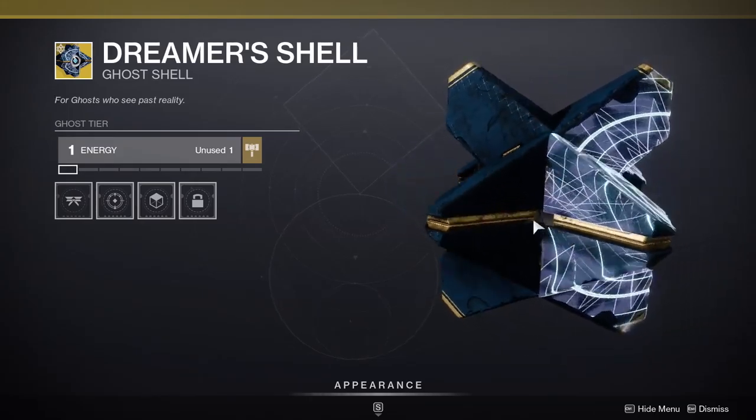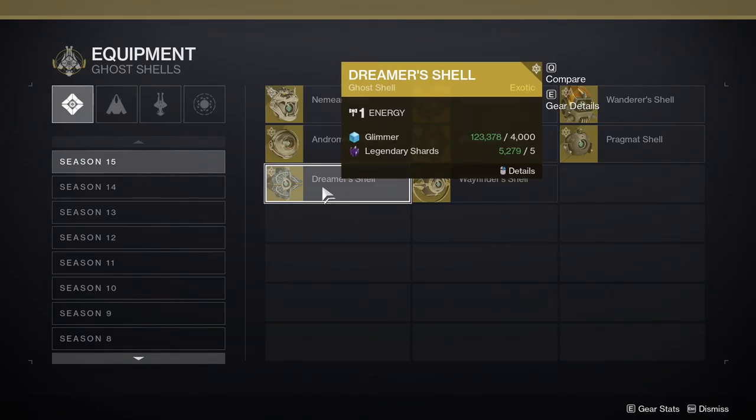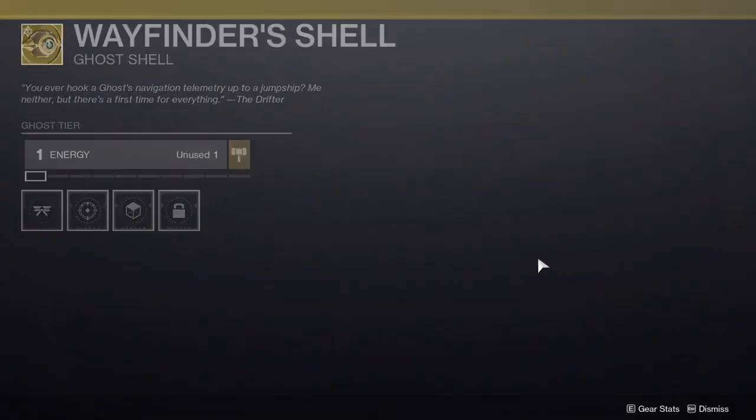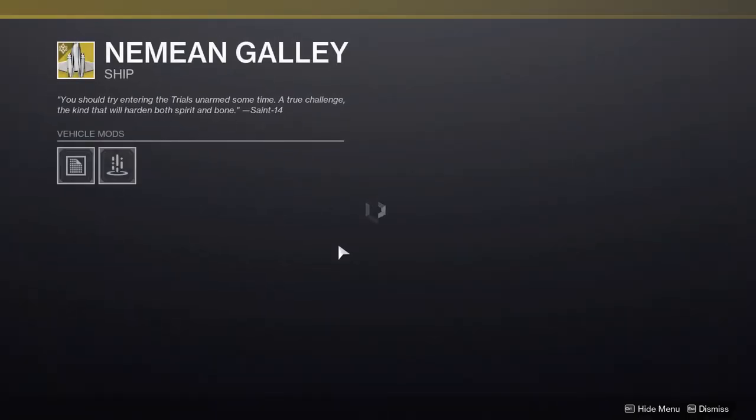Dreamer Shell - this looks pretty cool, we'll probably get this through something else. We already saw the nipple one. Let's go to the ships. Nimian Galley -